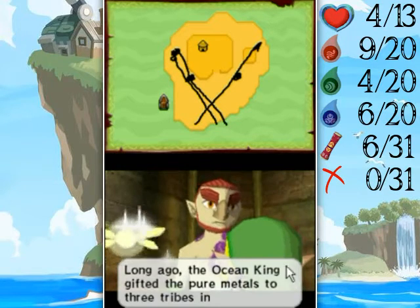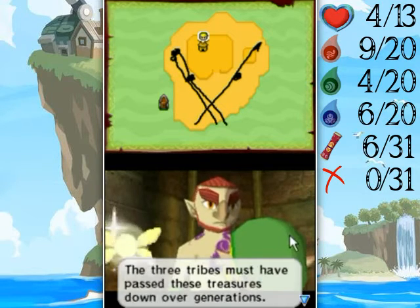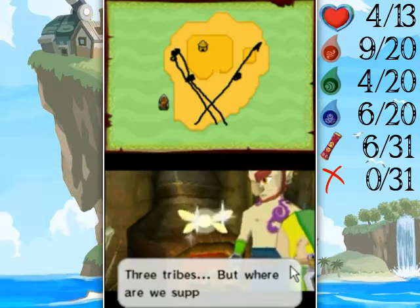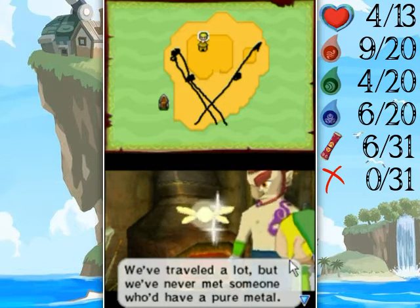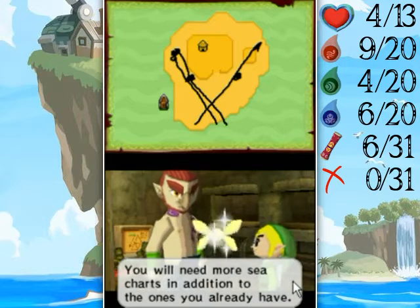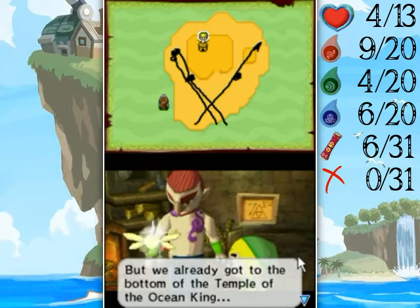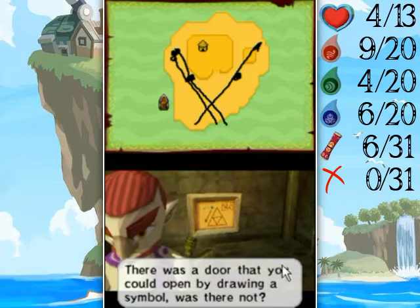So, where can we find those three materials? Long ago, the Ocean King gifted the pure metals to three tribes in this world. The three tribes must have passed these treasures down over generations. Visit those tribes, and they shall be able to tell you the location of the metals. Three tribes, but where are we supposed to go? We've traveled a lot, but we've never met someone who had a pure metal. You must go in search of sea charts. You will need more sea charts in addition to the ones you already have. Enter the Temple of the Ocean King and get the next sea charts. But we already got to the bottom of the Temple of the Ocean King. Yeah, that's true. There weren't any other paths we could have taken.